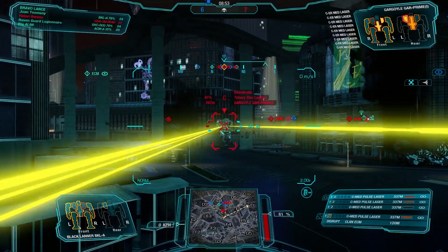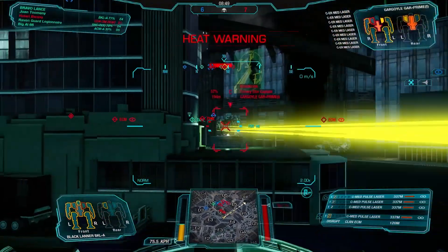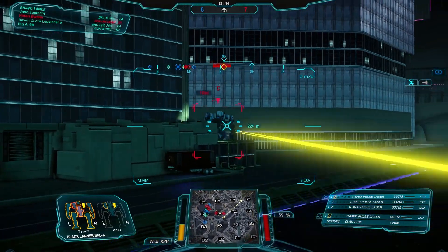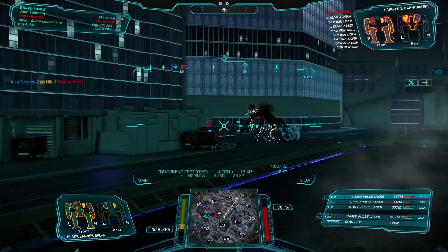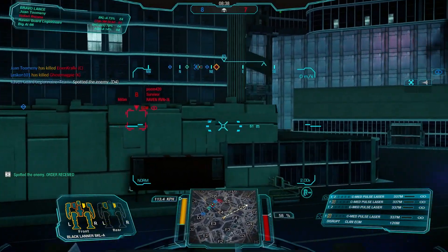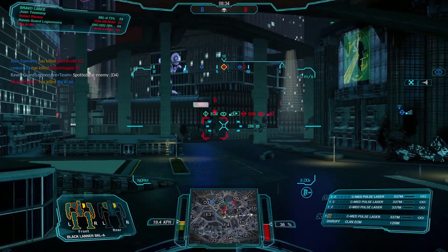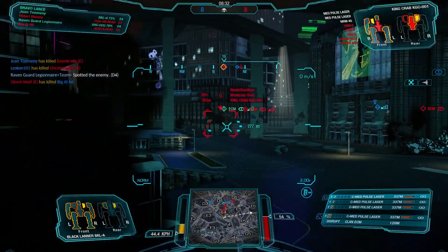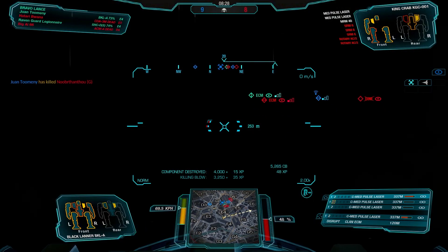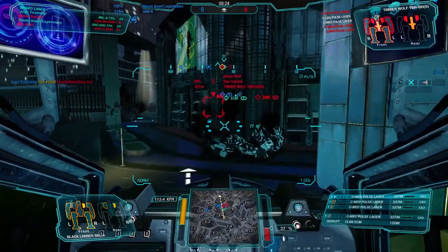Before we can get a full kill shot on that open CT, one of his teammates pushes through — the Gargoyle. I notice he's also open CT, so I'm going to kite him. Keep coming, Gargoyle, right around this corner. I've got a nice volley of lasers for your center torso. Down goes the Gargoyle for kill number 3. Moving back up to our original position, the King Crab is still there. One more ought to do it on that center torso — and sure enough, there goes the King Crab for kill number 4.